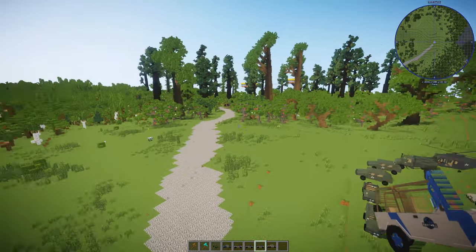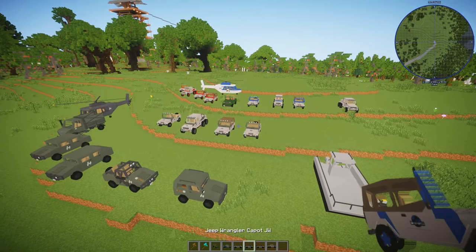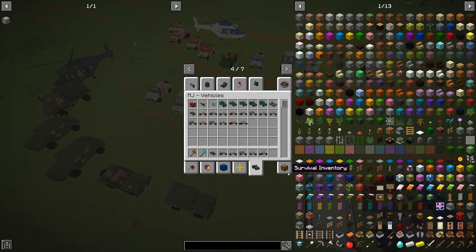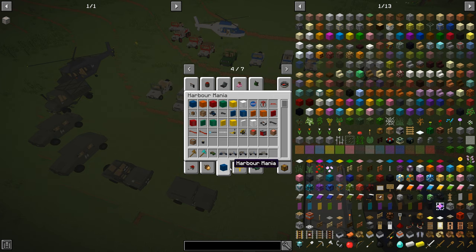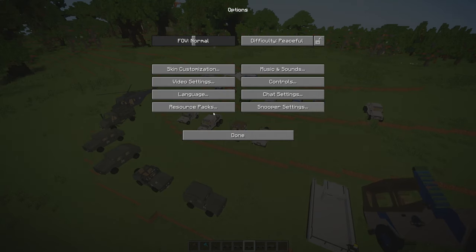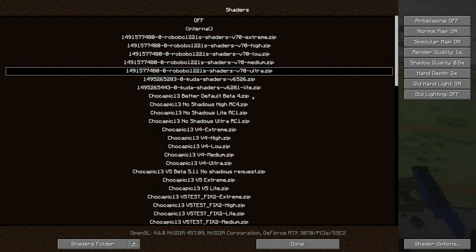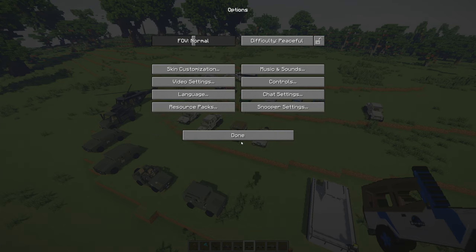Now let's talk about shaders. On this showcase I've been using no shaders. I'm going to show you a comparison. I have a GTX 370 now so I can use shaders. I've got a ton of shaders and I really like this one called ROBOBO 1221 shaders — similar style. Let's get it loaded up.